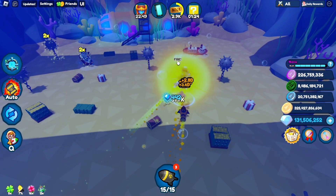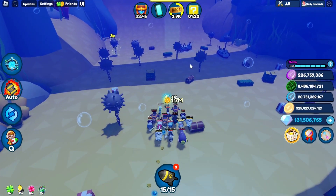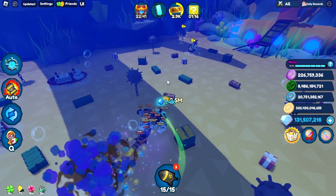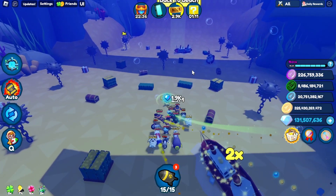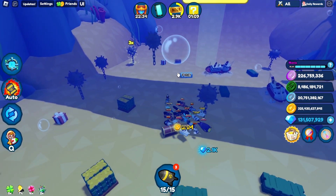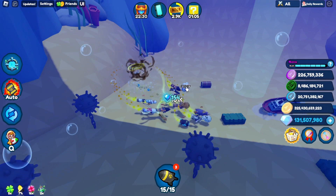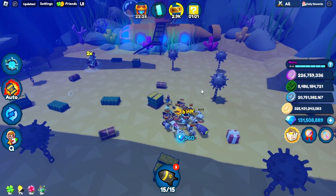Just keep destroying things and blocks will randomly spawn. 9 times out of 10 you'll get the yellow ones, but sometimes you will get the different color ones too — they are the rarest. But they do give you the most. I think there are like five or six colors total — it is insane how much these color ones give you.